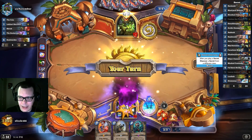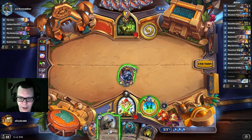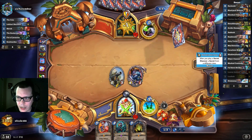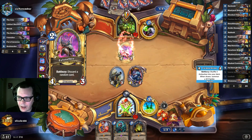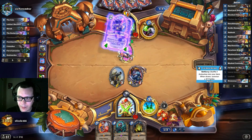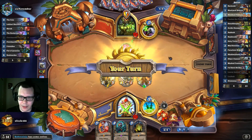And this is the crazy one — Shadow Jeweler Hanar: two mana 1/5, after you play a secret discover a secret from a different class. Fun fact: I opened the card golden, so I have a golden Shadow Jeweler Hanar. You've got Masked Contender for secrets, Fal'dorei Strider, Stowaway, Leroy as a finisher, and even though the nerfs are live, we're still in a Mage meta so you've got to have Loatheb.